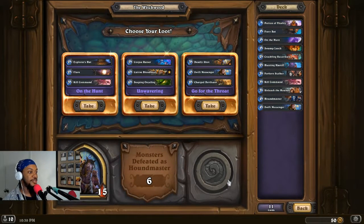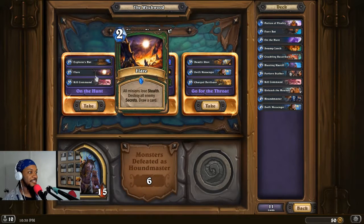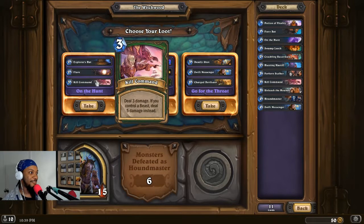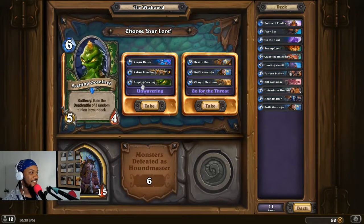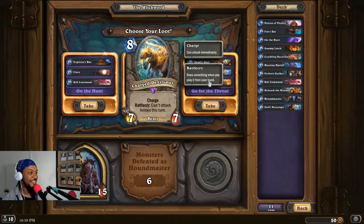Let's double our starting health — that way we have an advantage in every game from here on out. Our ability is to make 1/1s with Rush. Explorer's Hat is dope. Flare — that's for secrets. Kill Command, hmm.